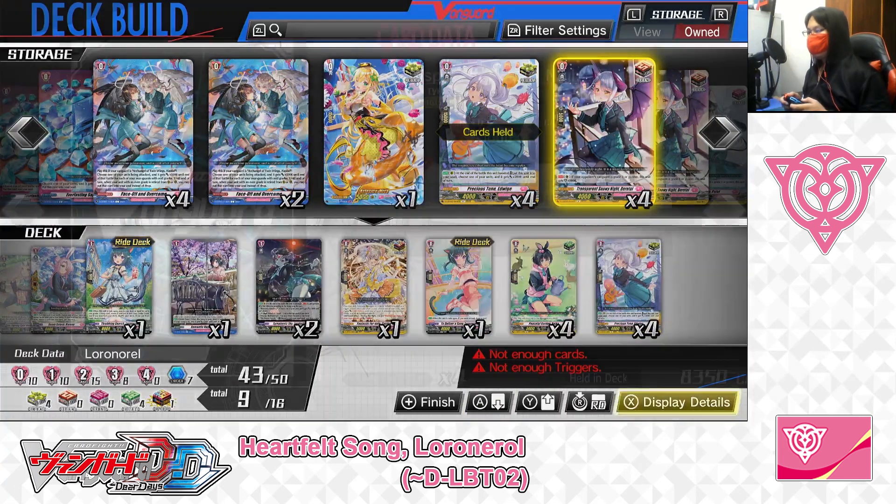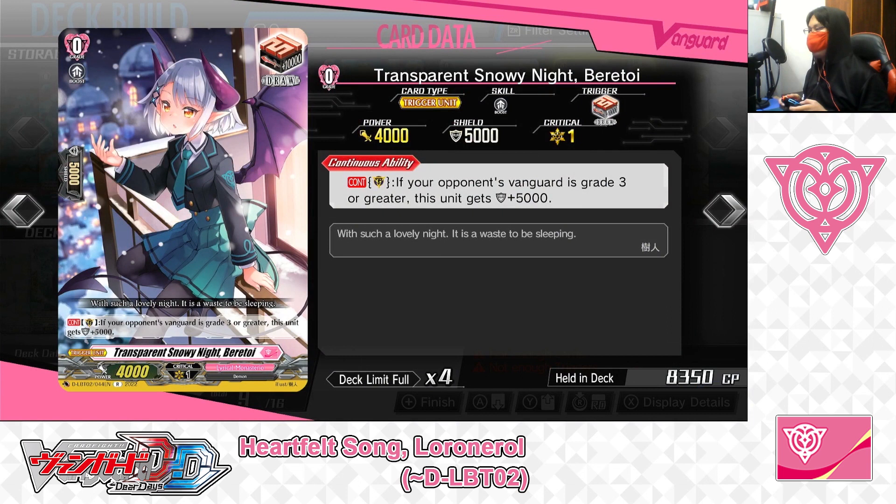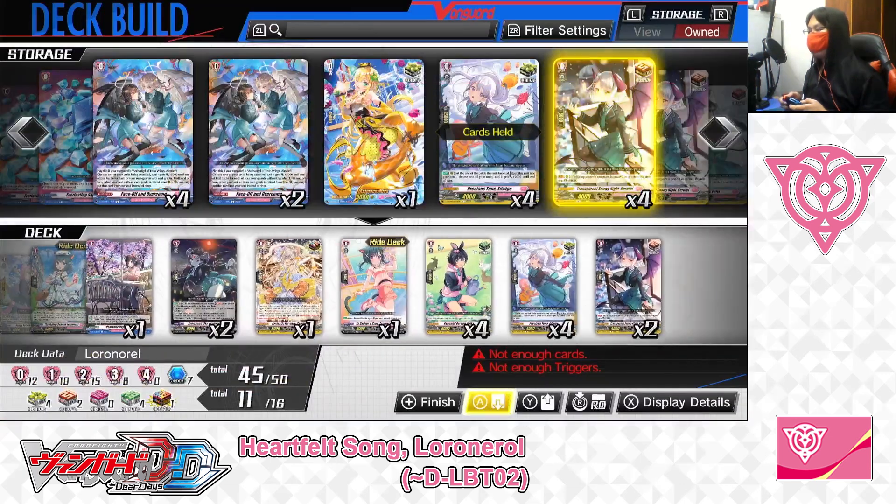Next up: Grade 0, Transparent Snowy Knight, Baratoi — Draw Trigger. Skill — Continuous as a guardian: if your opponent's vanguard is greater grade than yours, this unit gives plus 5,000 shield. For Baratoi, when used to guard while your opponent's vanguard is a greater grade than yours, she gives plus 5,000 shield — making Baratoi a potential 10,000-point shield all on her own. We're putting 3 into the deck.